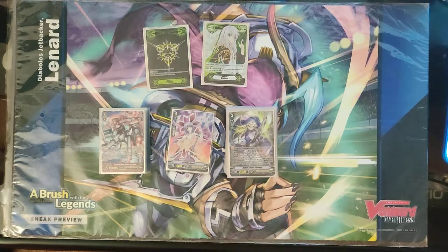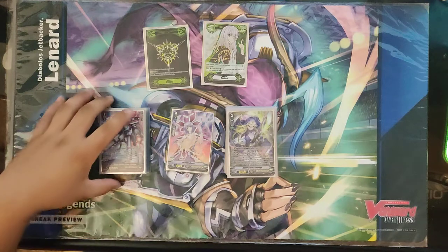Hey everybody, today we just had the Vanguard Freedom Fest Charity Event — what we call the Clan Leader Event. This event basically established who are the clan leaders for each respective clan, depending on what everybody played. It's going to be like the start of a circuit. I decided to play Oracle Think Tank because Battle Sisters is currently my favorite deck in the format. I've just enjoyed playing it so much, and I got placed really well. Let's go ahead and get on to the deck.